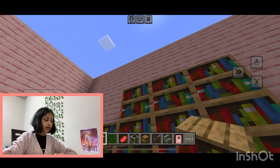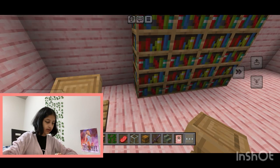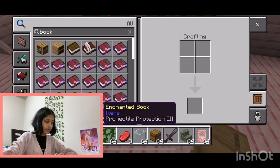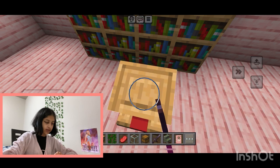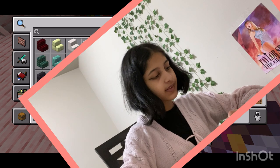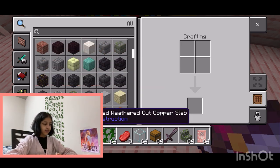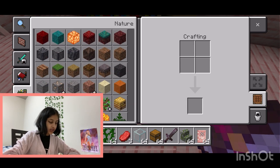We're gonna put a little reading thing right here and we're gonna put an enchanted book on top of it. But I can't do that — I'm an idiot. What do I even do with an enchanted book if I can't put it on top of my bookshelf? What's the point? Since I can't find an enchanted bookshelf, we're just gonna have to not have one, I suppose.